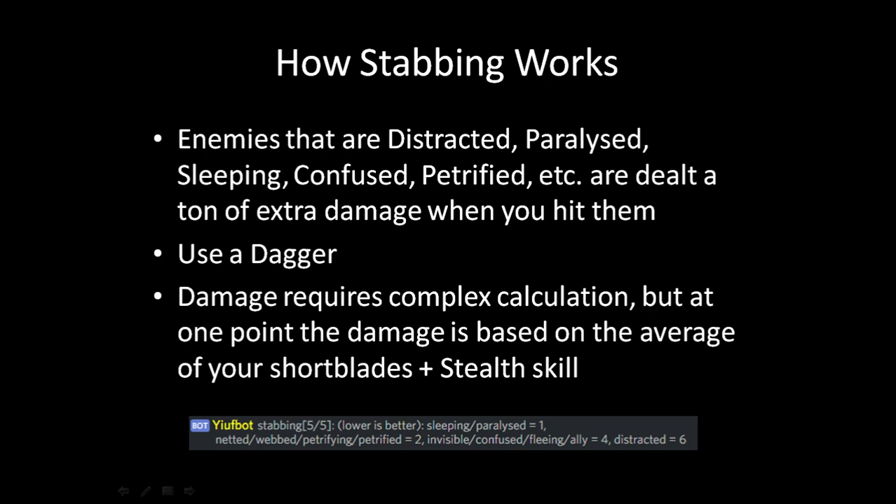Let's talk about how stabbing works mechanically. If you attack an enemy while they're not directly noticing you — so if they're confused, distracted, paralyzed, etc. — you actually deal a lot more damage. You're also guaranteed to hit any sleeping enemy. Sleeping and paralysis give you the highest level of stabs, so keep that in mind.